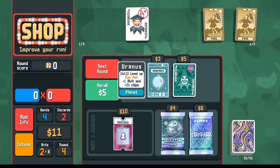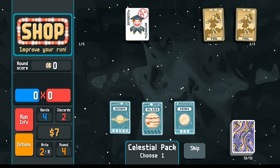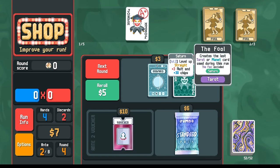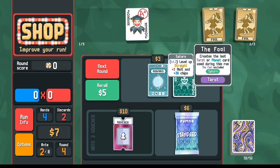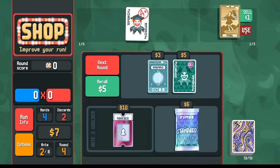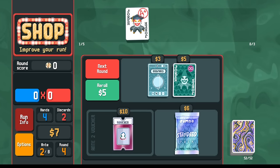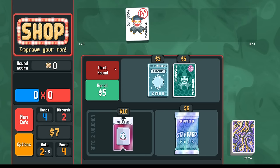As much as I don't mind seeing Uranus here, what I really want to see is the celestial pack gives me a Saturn card because of the telescope. And then on the magic deck, there's a lot of interesting things you can do with the tarot cards with the fool, copying your tarot cards. A very powerful thing we can do is use the fool to copy the Saturn cards. And so already, even without any jokers here to help us score, we already have level four straights.